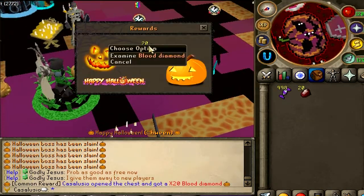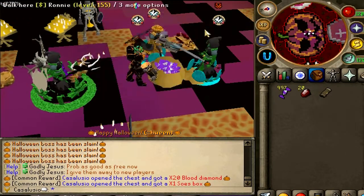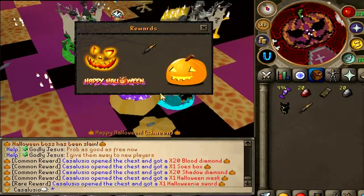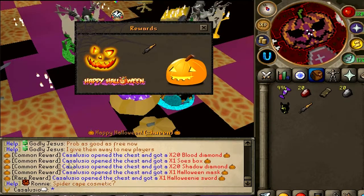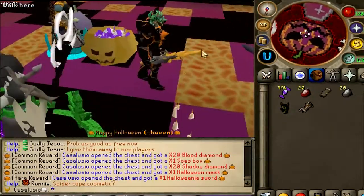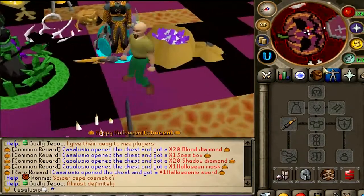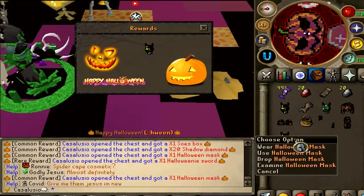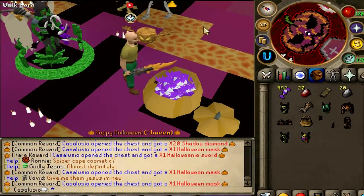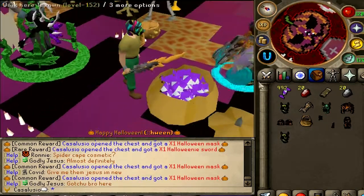Let's start opening! First one: 20 Blood Diamonds — this is a common reward. Sauce Box, okay I'll take it. Halloween Mask, okay. Halloween Sword — this is a rare reward! Oh my god, we actually got something! Let's equip it — just look at this, yo this is so sick! We actually got a rare reward, I'm so impressed. Let's keep opening. Another Halloween mask.